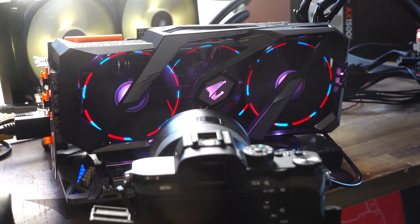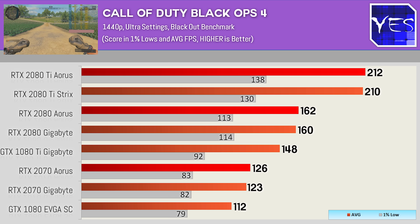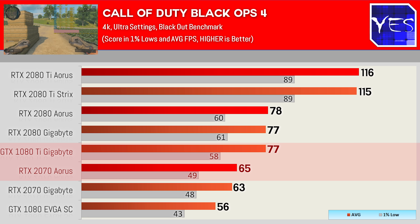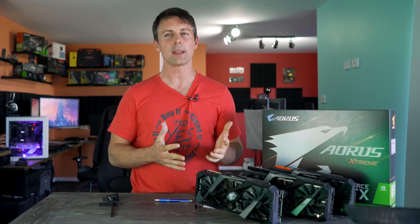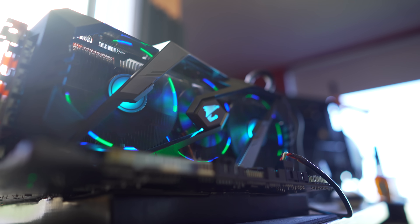Moving on to Call of Duty Black Ops 4, at 1440p the 2080 beat the 1080 Ti, and the RTX 2080 Ti was beasting pretty much everything. But at 4K the 1080 Ti scored pretty much a tie with the 2080, and the 2070 came a little behind but still beating the 1080. So when it comes to GTX 1000 series versus RTX 2000 series, it depends on the game — generally the older the game, the more it favors the 1000 series, while newer titles see the RTX 2000 series pull ahead.